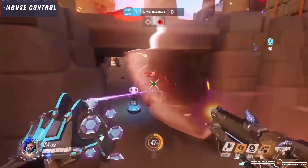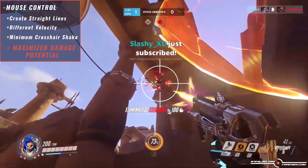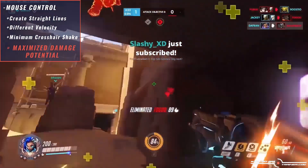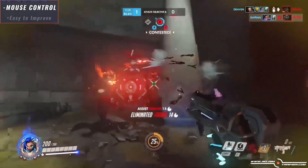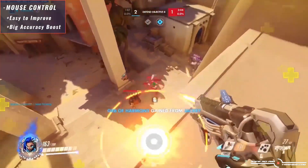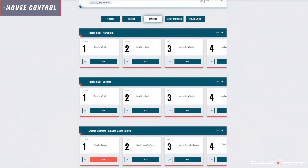Mouse control is the ability to create straight lines at different speeds with a minimum of crosshair shake. This is important for maximizing your damage potential when your target is moving in a single direction, so you don't miss any bullets due to crosshair shake. This skill is quite easy to improve and gives you right away a big accuracy boost, as it is the most fundamental part of tracking.